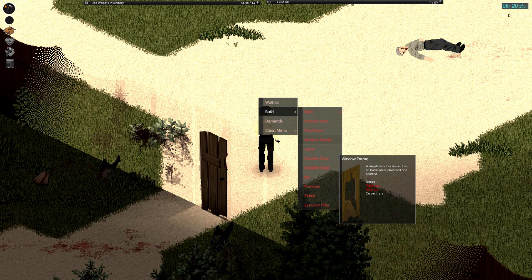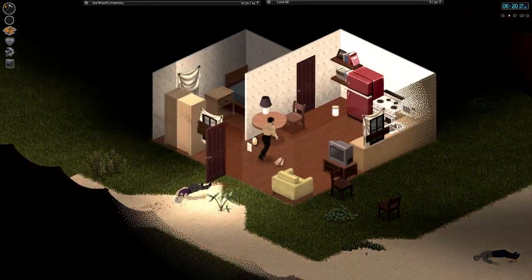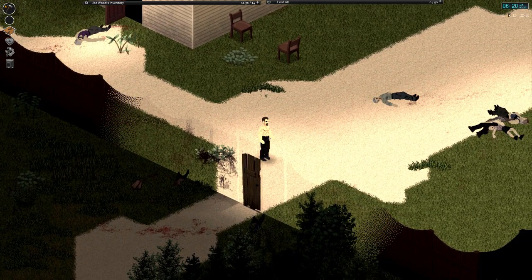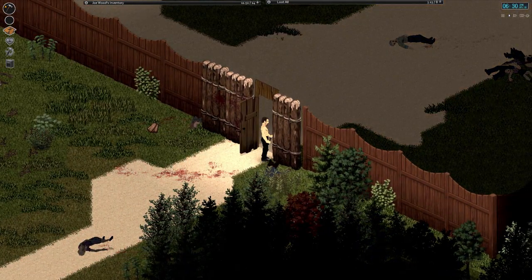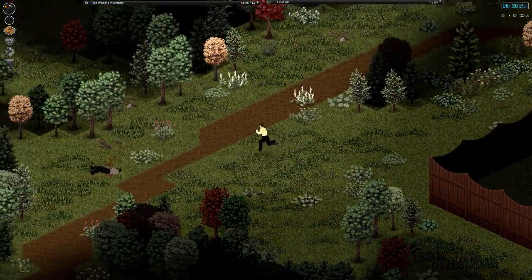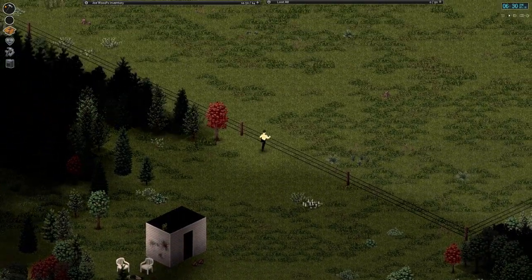Hopefully we can build better walls eventually — might need plastered ones. We could build wooden crates but we have enough storage for now. I'm going to go look for a trowel so we can start gardening. I'll leave the door open so zombies don't break it while we're gone — they can sneak in if needed, hopefully no hordes. I recall there are warehouses back here; I remember going to one before.